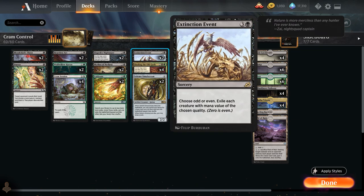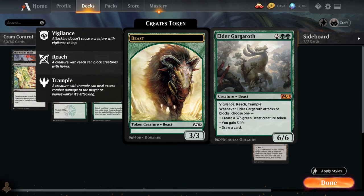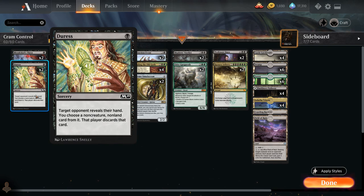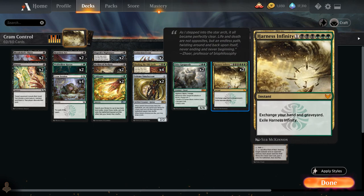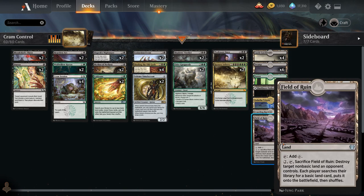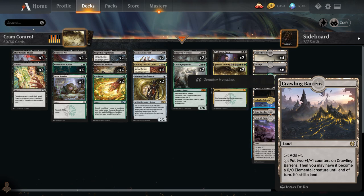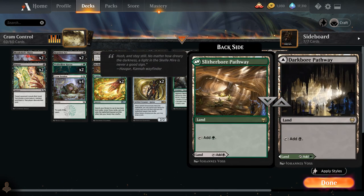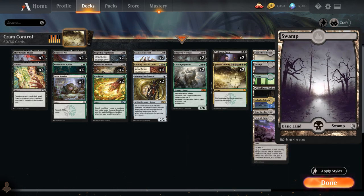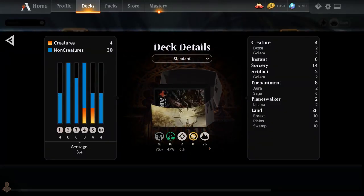We have sweepers with two copies of Extinction Event and two copies of Shadow's Verdict. Elder Gargroth can help close out the game, and the sweepers can clear a path so the opponent doesn't have an answer. Two copies of Professor Onyx and two copies of Harness Infinity round out the spells. The mana base includes Field of Ruin to answer opposing value lands like various castles, Crawling Barrens as a win condition, four Indatha Triome we can cycle and search with Binding, four Black-Rain Pathway, six basic forests, six basic swamps, and a full playset of Castle Locthwain as an important card draw engine that combos nicely with Crime Session. Now let's jump into some games.